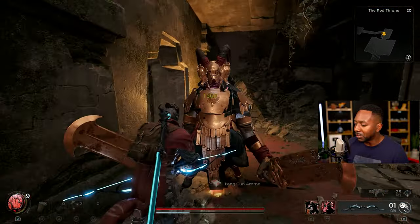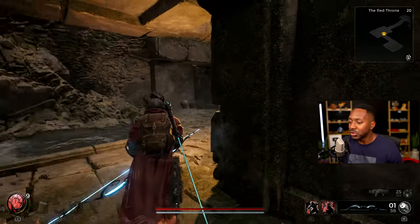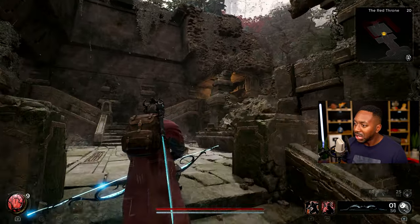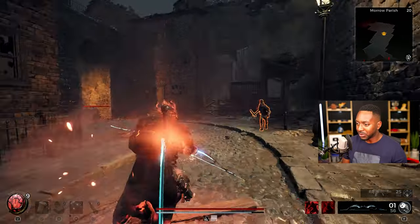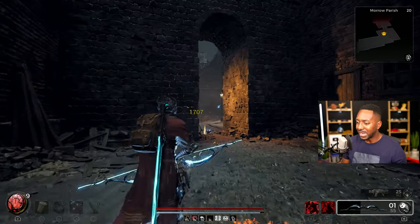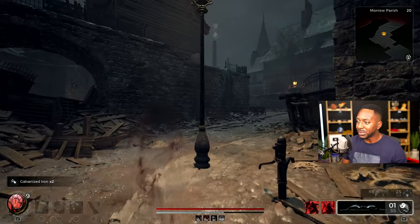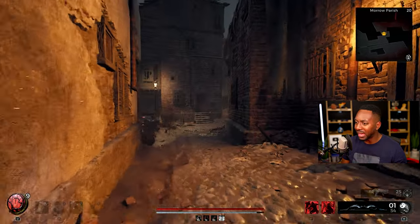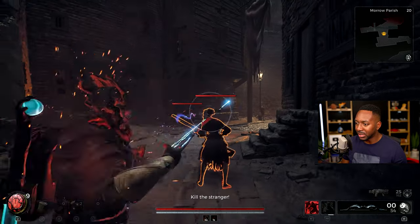I wanted to show you — even without the weak spot damage, we're still doing pretty good damage. As you guys can see, after that round my super is already back up. So now we're ready to let it roll again. The third elite is up here. I always love showing off the Parish because the damage is just insane, and also these guys do have weak spots, so it gives me an opportunity to show the build a little differently. Boom — look at that. Just disgusting.